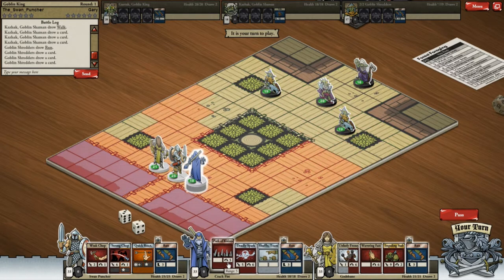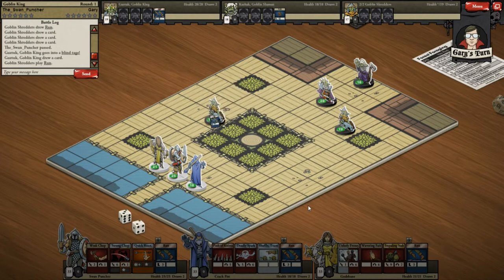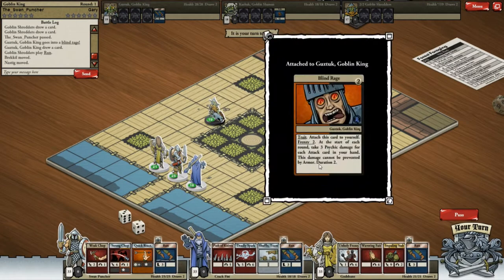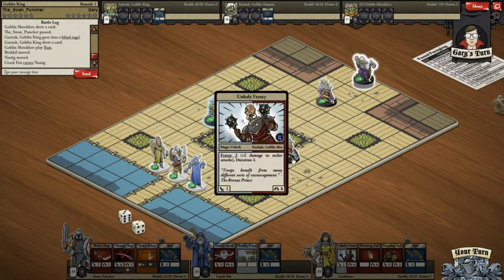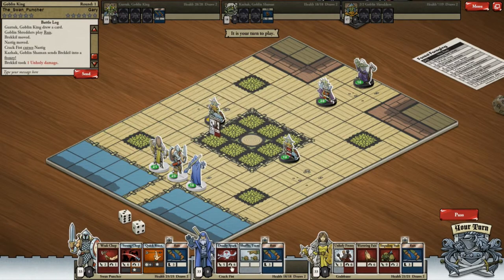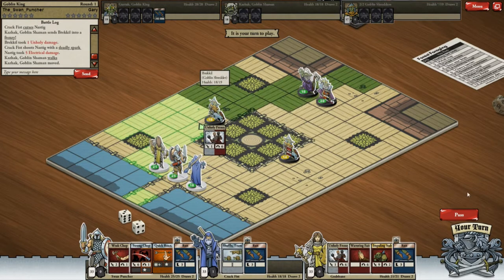Let's see what to do. Blind Rage — I think that has a negative effect: start of each round, take three die of psychic damage for each attack card in your hand, and it cannot be prevented by armor. Let's Path of Knives on that guy. They've frenzied the other one. Let's shoot this guy — I'd quite like one of them down at the very least. We don't want to go too close to him, so let's pass.